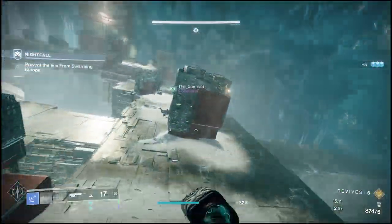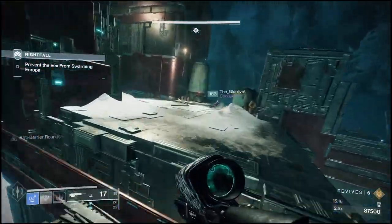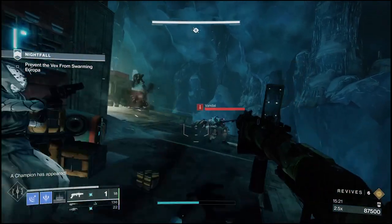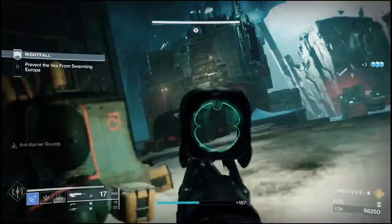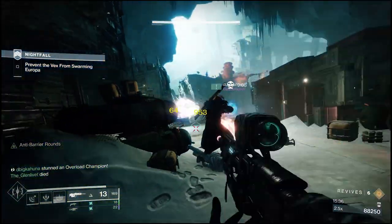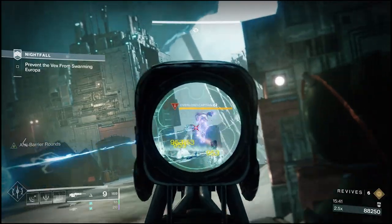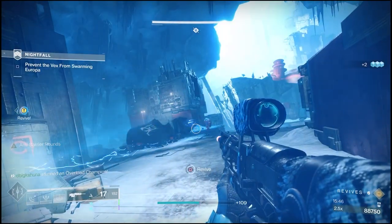I'm running Shadebinder — not really for the super, but for some of the interactions of its elements. I'm running Healing Rift, and a Cold Snap Grenade, though as you'll find out later the grenade type doesn't really matter. I'm running Bleak Watcher, which lets you consume your grenade and throw it out to create a little Ice Turret that continuously freezes opponents — extremely handy. I'm also running Ice Flare Bolts, which when you shatter a frozen enemy, sends out Seekers that freeze and potentially shatter other opponents, making it really helpful when you have a lot of adds.